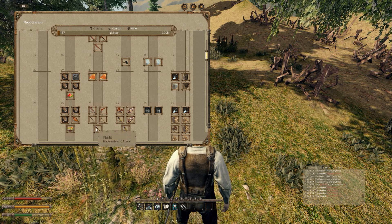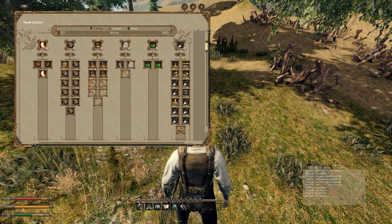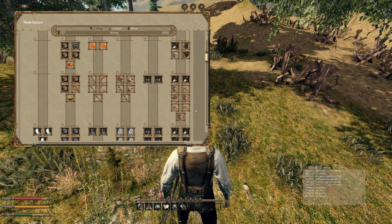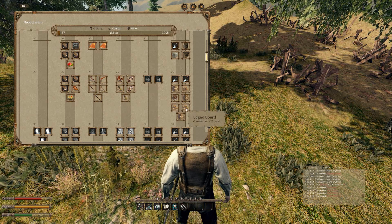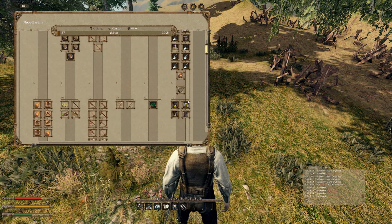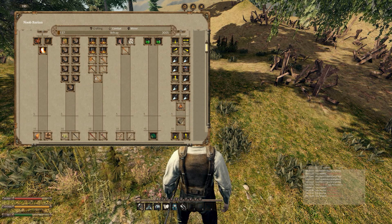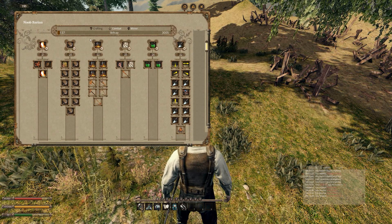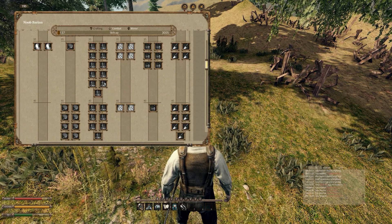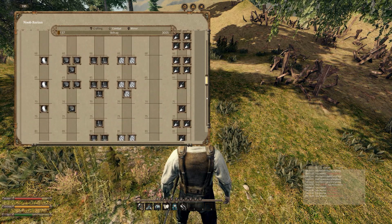Nails require blacksmithing level 25! So we need to do blacksmithing to get to nails, and for carpentry we need wooden boards and edge boards. To go into construction and build - whether terraforming or a sleeping bag - we need to get these two skills up: blacksmithing to 25 and carpentry.